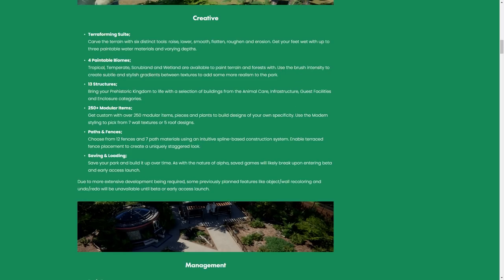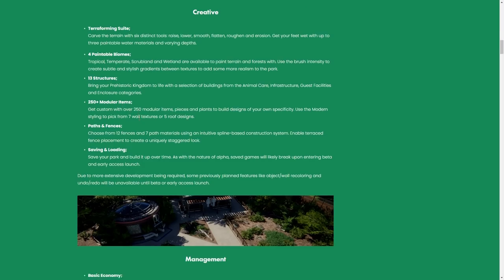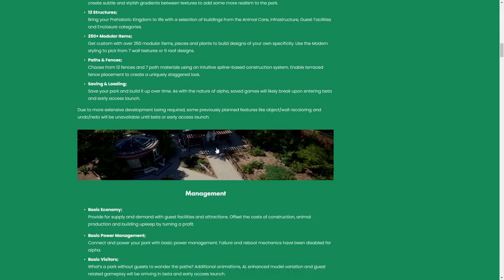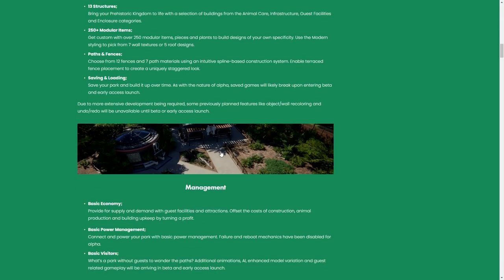Use brush intensity to create subtle and stylish gradients between textures for paintable biomes. We have 13 structures, 250 modular items, paths and fences, and saving and loading — which is very cool because that's not a given in many alphas. Some features like object wall recoloring and undo/redo will be unavailable until beta or early access, but we know it's coming and we'll get there.